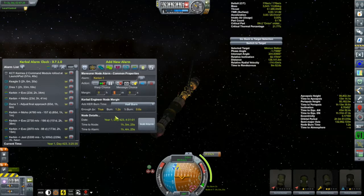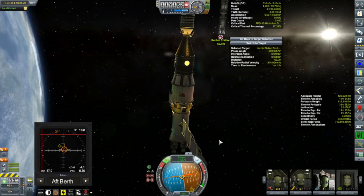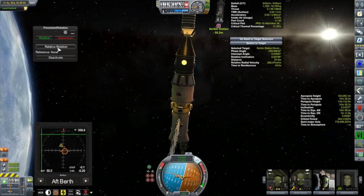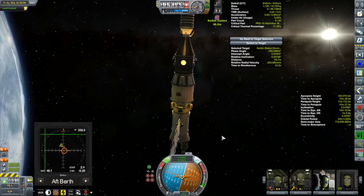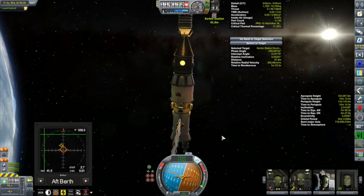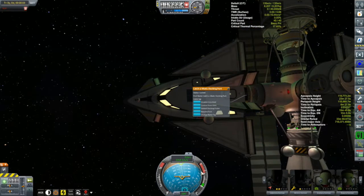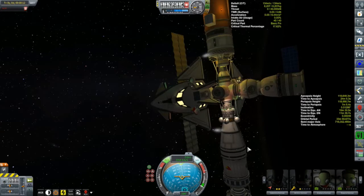At the descending node near apoapsis — which is cheaper at higher altitude — I'll make my plane change. That first burn won't be for a little more than an hour. In that time I need to get back to low Kerbin orbit for a rendezvous and docking. After 35 days in space, traveling just outside Kerbin's sphere of influence, Valentina, Wilman, Luya, and their three tourists are finally back to Kerbin Station. Wilman and Luya will level up from this experience.